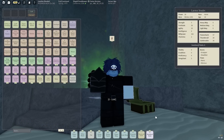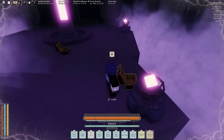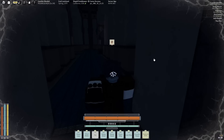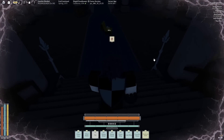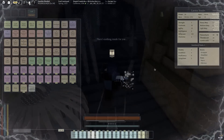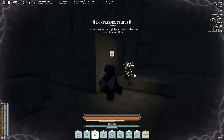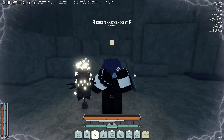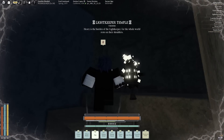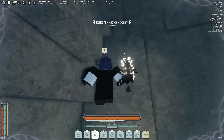Oh yes, enchanted boots! Alright, let's go to Hive now. Actually, I might just server hop — the King Thresher gives a lot of XP. I'll do that since I'm already here and I only have five points left.